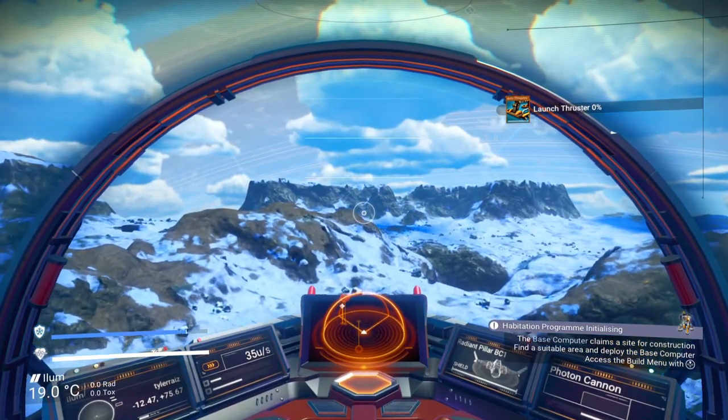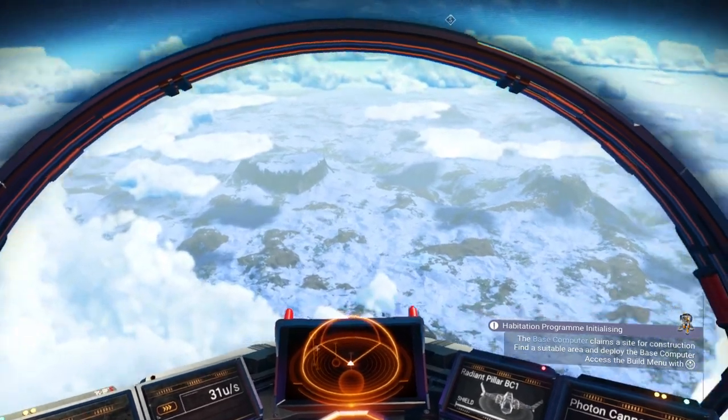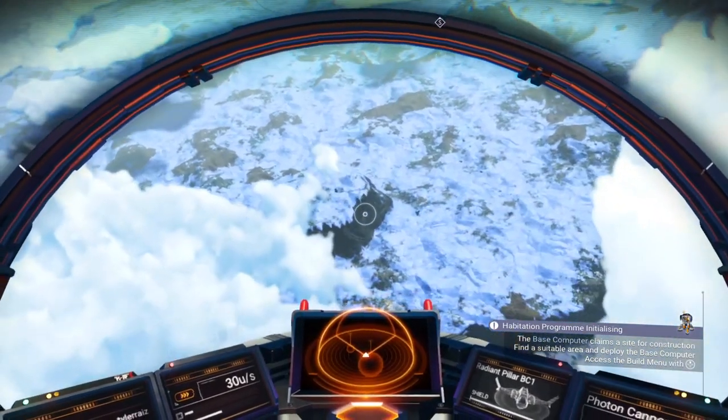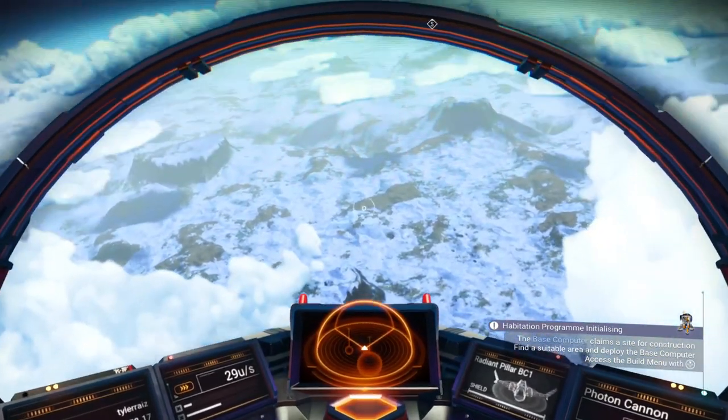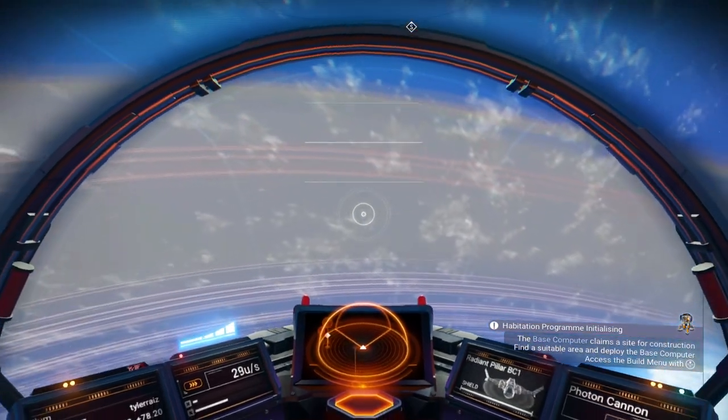We need to refuel the launch thruster. We know this planet has some dihydrogen in places — maybe I should just land again and see. But on the other hand, maybe we should just go somewhere else.